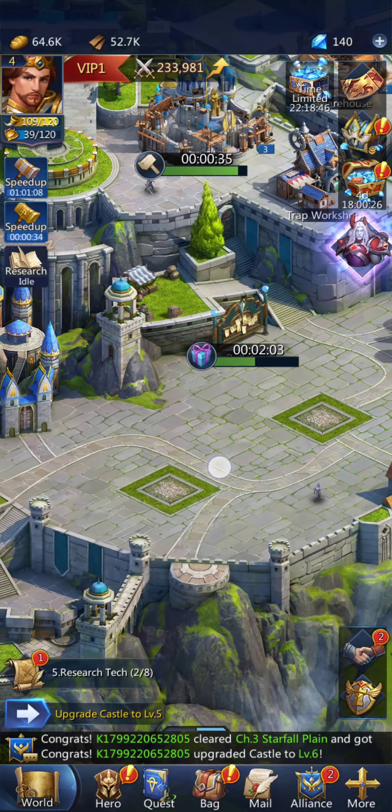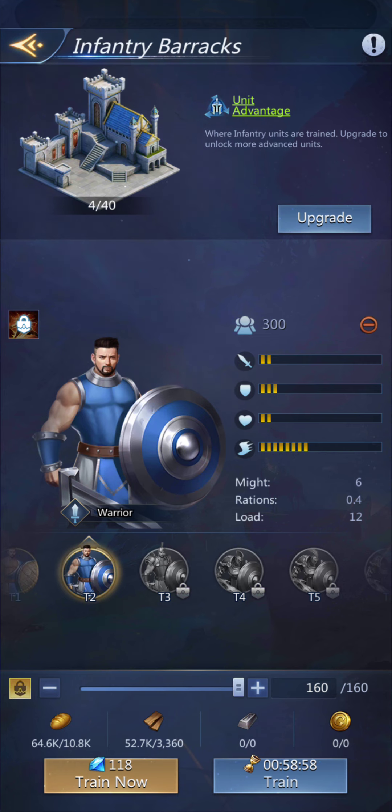Collect that for building the institute. Now I need to research march speed, clear campaign, and I still need 100 more troops. We'll do 50 each because it'll be faster.